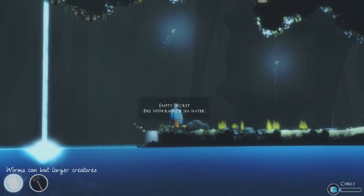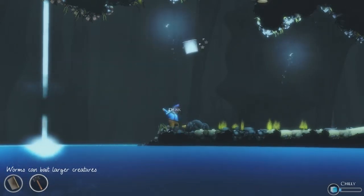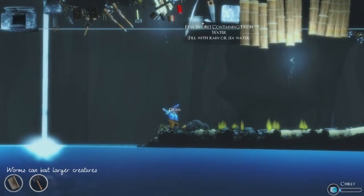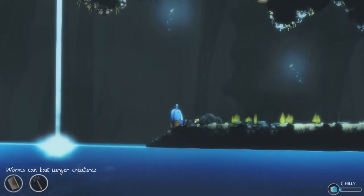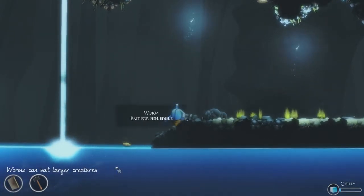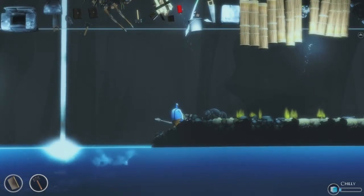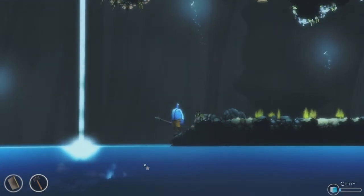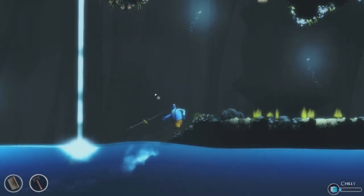It just fell over. Let's try that again. Put that in here, and we're going to attempt to find a place for it. And now we have a worm right here, which we can eat, or we can toss it in the water like that to lure some fish towards it. Which we can then spear. And there we are — we have a fish now.